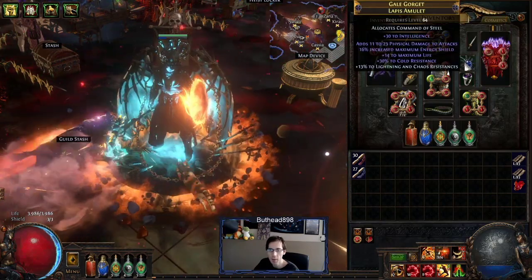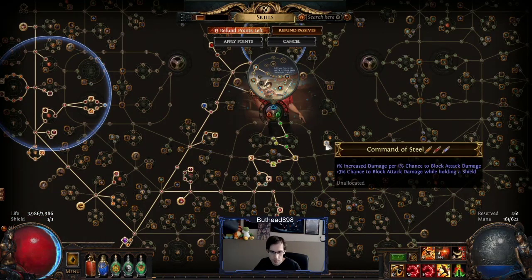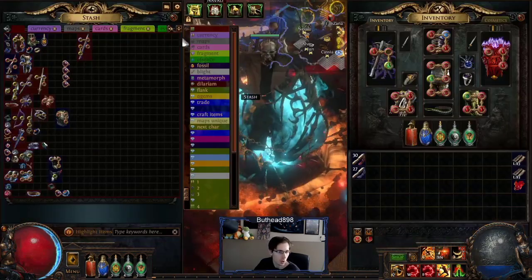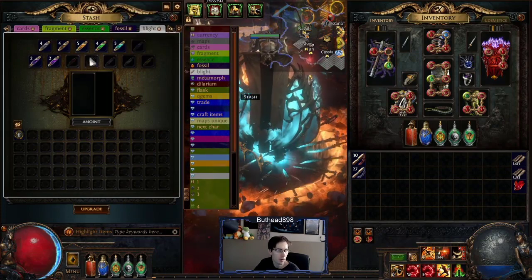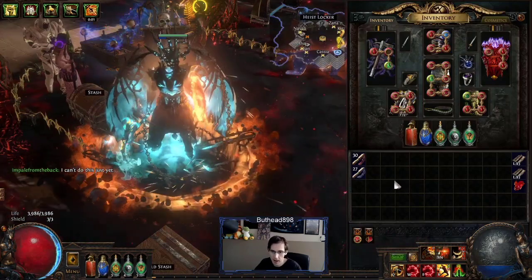The amulet — I anointed Command of Steel, which takes opalescent, red, and amber oils. So amber, red, and opalescent — that's a cheap one to do, maybe around 10 chaos.